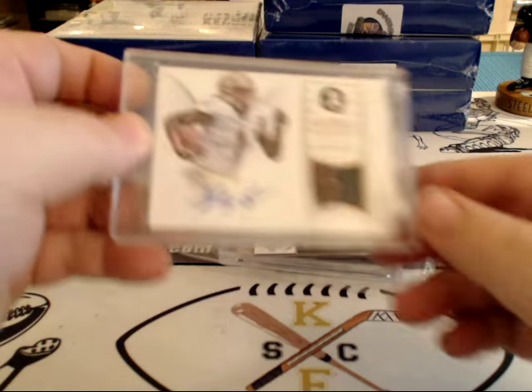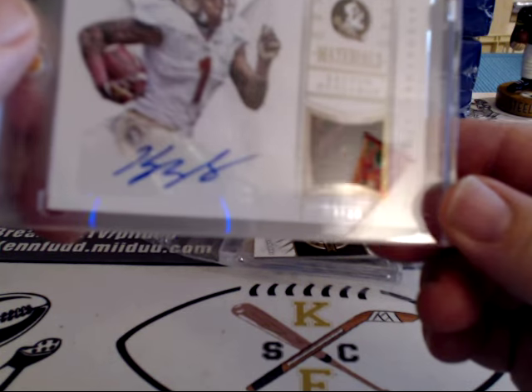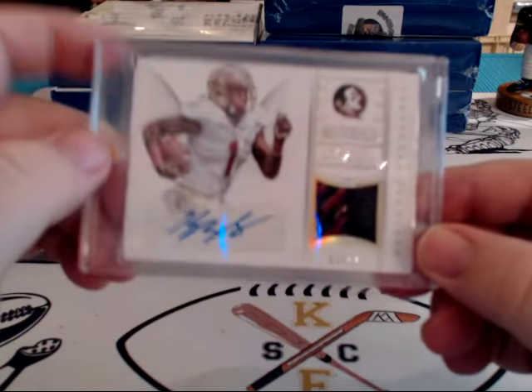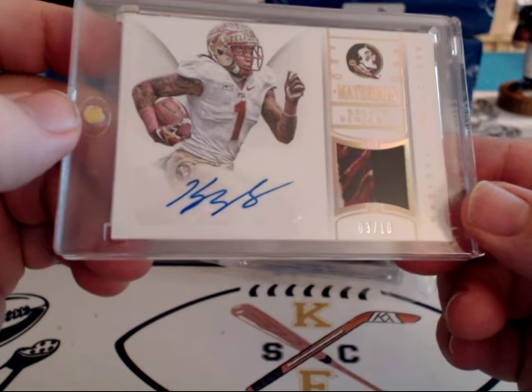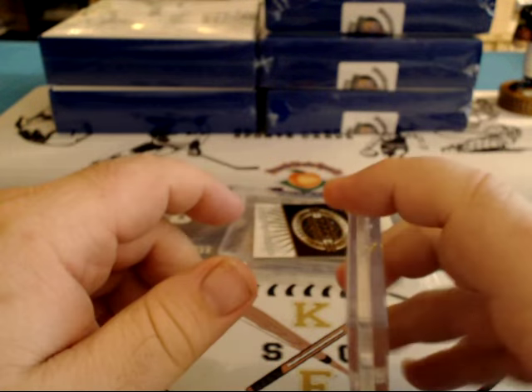Second box. We're going to go for the Panthers — 3 of 10, Calvin Benjamin. It's a pretty nasty patch; it doesn't want to focus because it's all dark colors. Pretty cool patch though, 3 of 10, Calvin Benjamin.